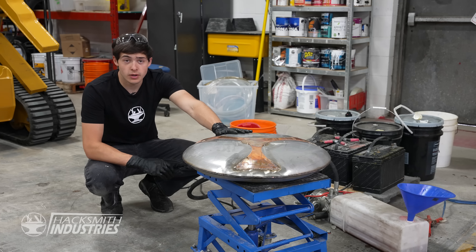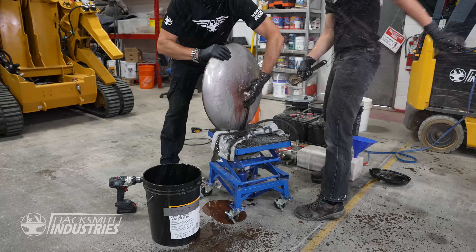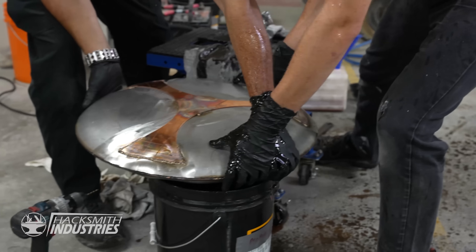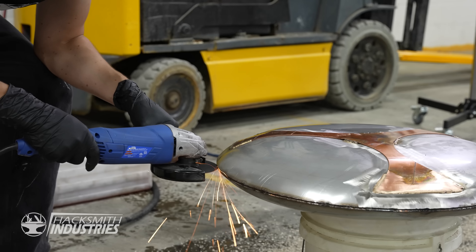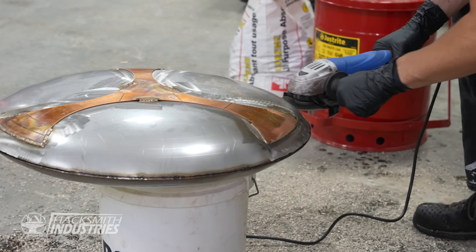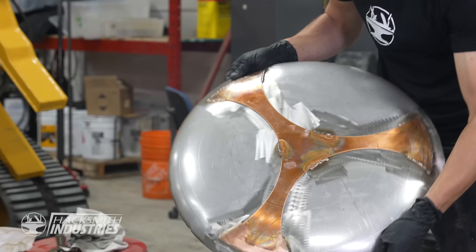Now that we have the shape we want, we have to drain the hydraulic fluid, cut it in half, and we'll move on to finishing touches. Now that it's empty, let's cut it in half. And there we go — one hydroformed shield.